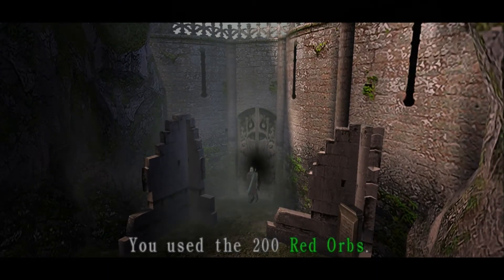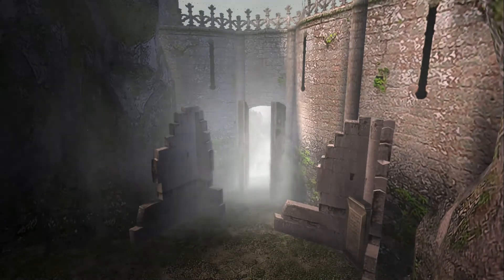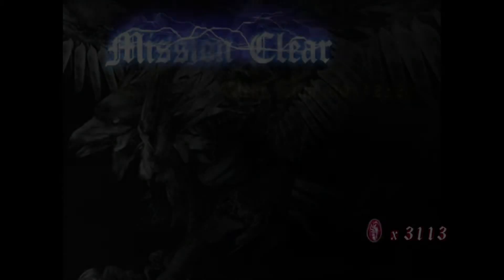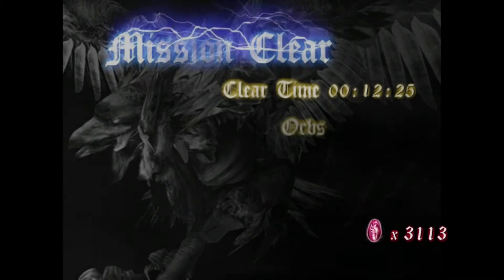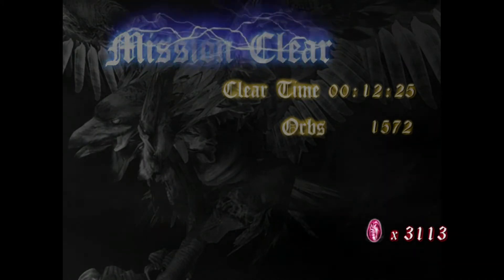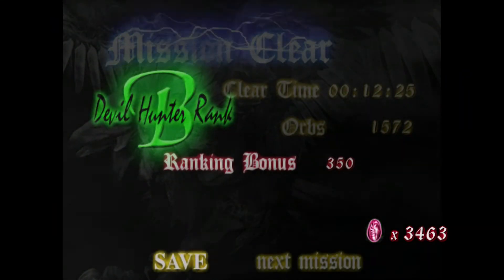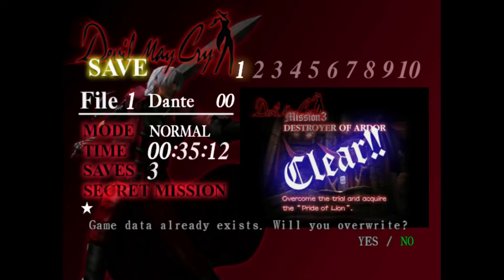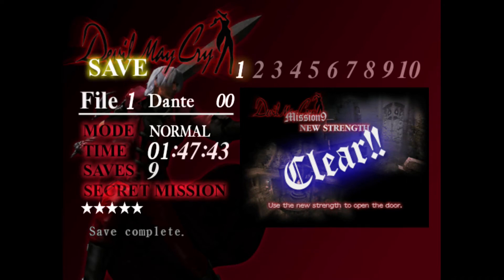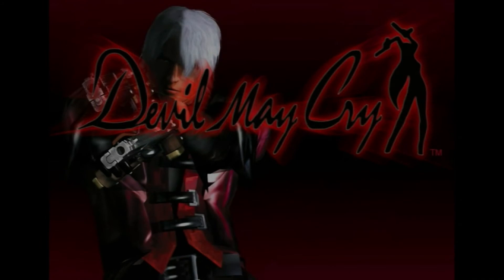Let's break this red seal. You only have to use 200 red orbs, so you should have more than enough by now. If not, I guess you're grinding Fetishes — I guess that became your fetish, to grind Fetishes. Anyway, let's cap off mission 9. With a clear time of 12 minutes and 25 seconds, and 1,572 red orbs collected, we finish off with another B and a ranking bonus of 350 red orbs. It's a good day to be Dante. That'll be all for now, folks. Next time on Devil May Cry, we tackle mission 10. See you guys then. Take care.